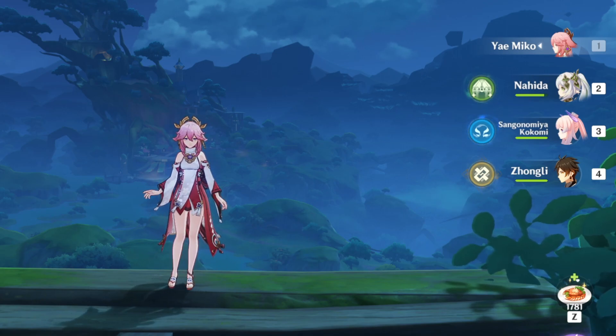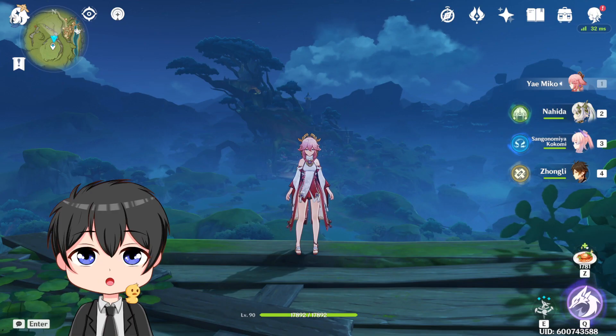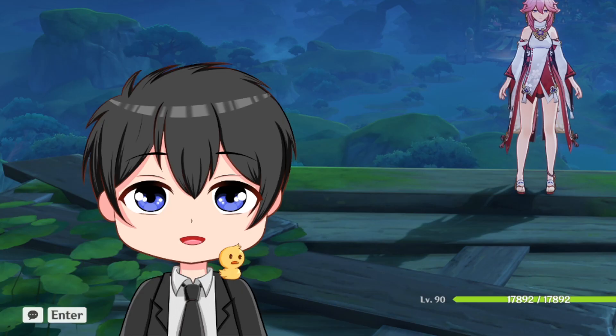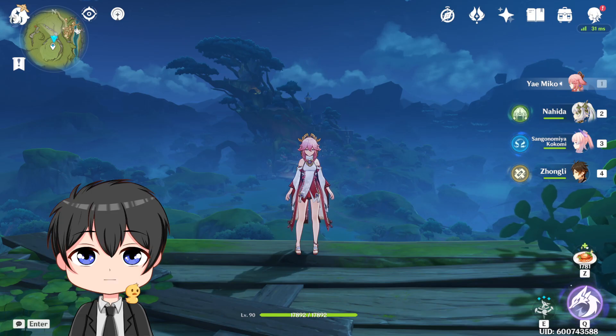We're going to be running Yaemiko, Nahida, Kokomi, and Zhongli. We're going to be running this Yaemiko AFK team comp. We're literally going to be pressing only our E key — E to victory.